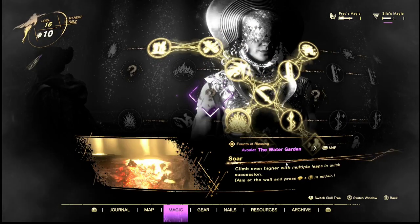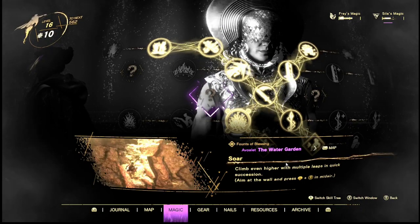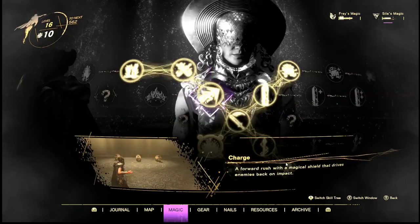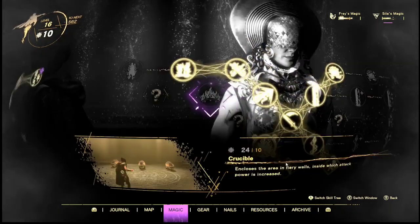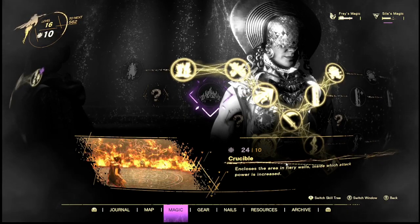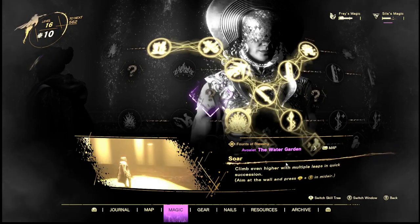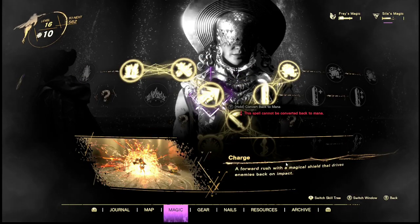Soar — climb even higher with multiple leaps in quick succession. This is more so your mobility slash utility type of support. Of course it's a little bit different than the ground earth one. You can for sure tell that it is more aggressive.